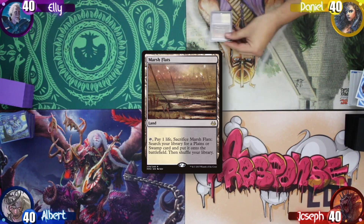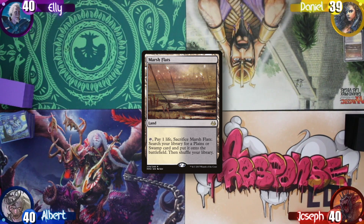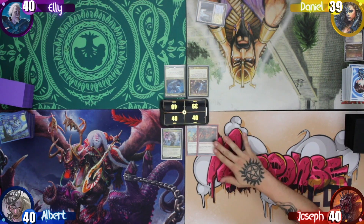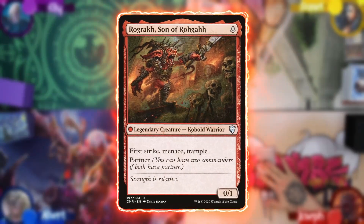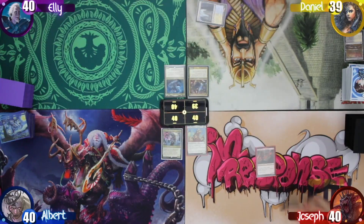Daniel wins the die roll and starts off, playing a Marsh Flats and cracking it to search up a tapped Hallowed Fountain. Joseph then draws and says he's going to cast Rograkh before he plays a land. Zero cost commanders — broken. He then plays a Mountain and passes.